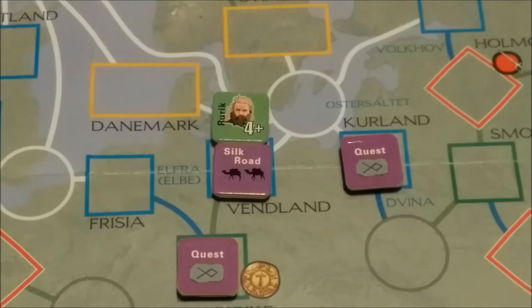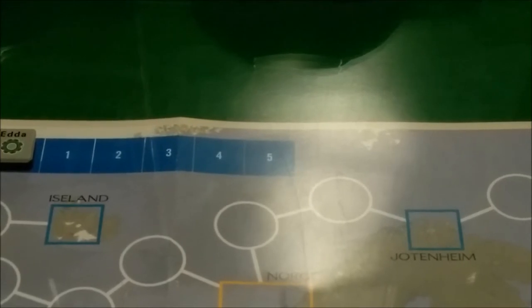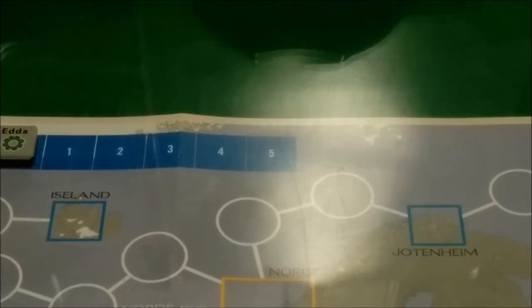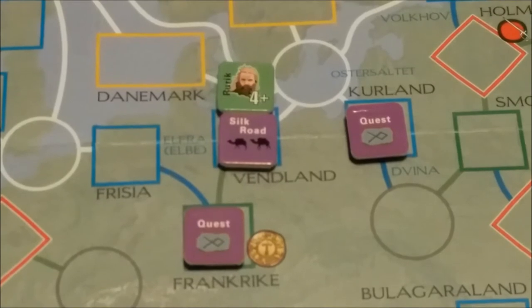Hi and welcome back to the continuing adventures of Rurik. When we last left off, Rurik had fought off hostile forces along the Silk Road, but his reputation was not high enough to garner any gold from the battles. Your ETA is your reputation level, and everybody starts off with zero. That determines various things like whether you can acquire one of the better ships, or get the Varangian Guard. On the Silk Road, you have to have a high enough ETA to roll under or equal to it to plunder. Not having a high enough ETA, Rurik is left scratching his head.